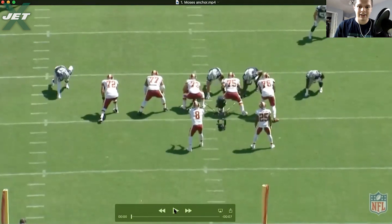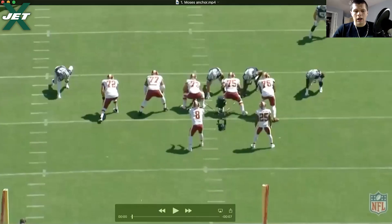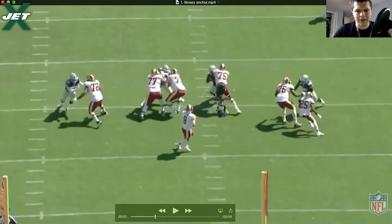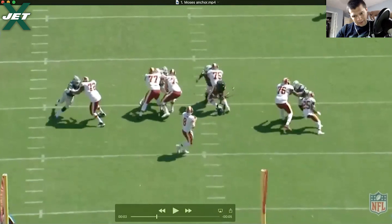We have Moses at right tackle — he's going to be right tackle for all the plays you're watching. I know he took some reps at left tackle in one of the games due to injury. But looking at his anchor here against Lawrence, we'll talk about his punch a little bit later, and sometimes it does lead to him getting bull rushed back. In general, hands are wide and relatively high, and that's going to happen with him because of how tall he is — he has to play with easy knee bend just to be average in terms of leverage, so you're going to see him be high. That just comes with the height.